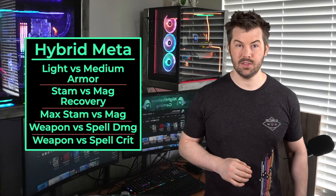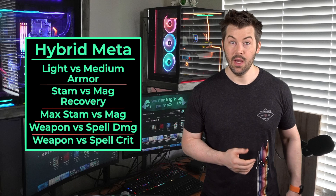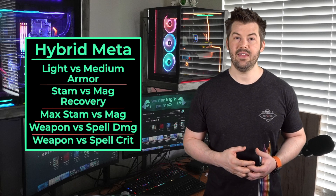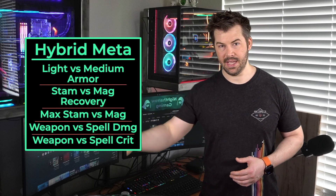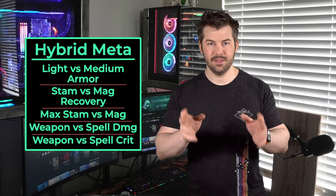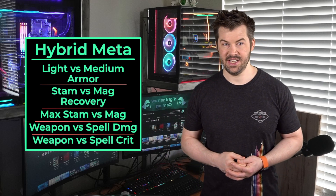For the rest of us, you need to consider the kinds of weapons you're using. Each weapon skill line has different skills. What you want is a mix of abilities and enough resource. If you're stacking all magicka and running out of stamina, or stacking stamina and running out of magicka, change your food first — that's the first thing you're going to change.